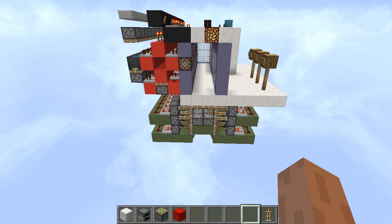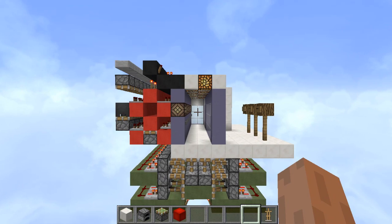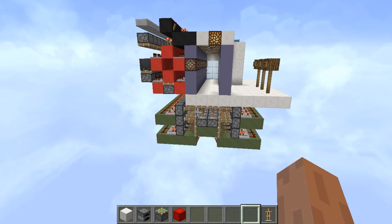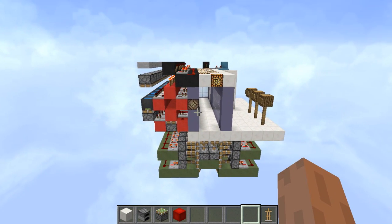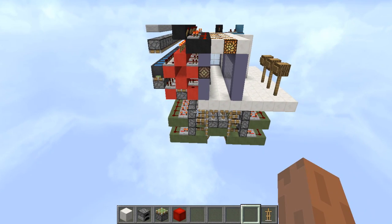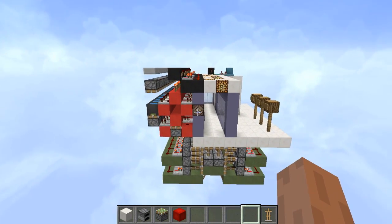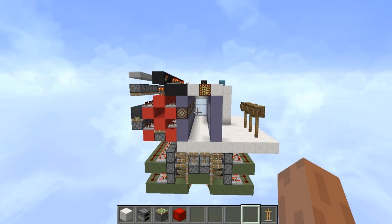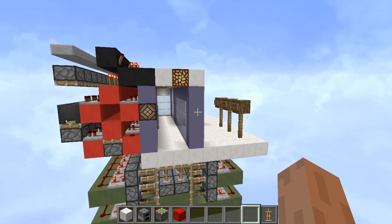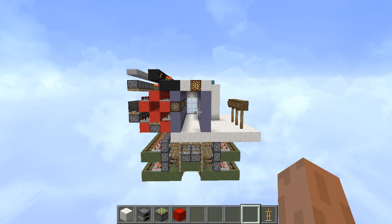They don't have observer blocks in there. Also there is a hard limit to the number of hoppers you can use as well as comparators. This means you have to build a password system that opens the floor if the player makes a mistake, and if it's correct it should open a door — all without using observer blocks as well as not using hoppers and droppers.